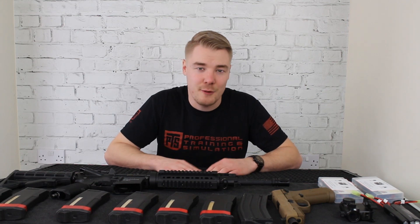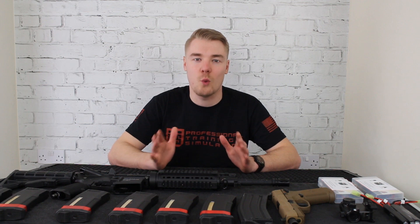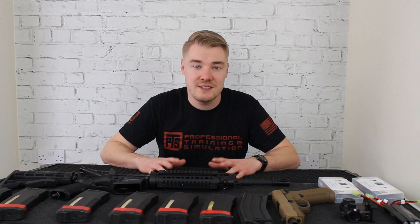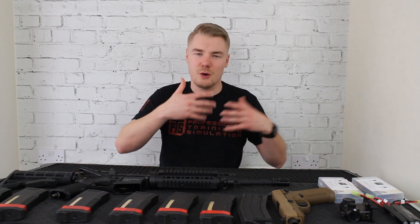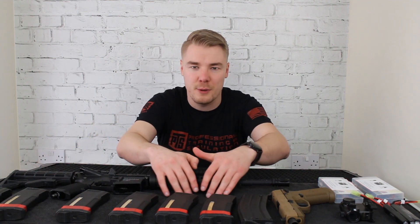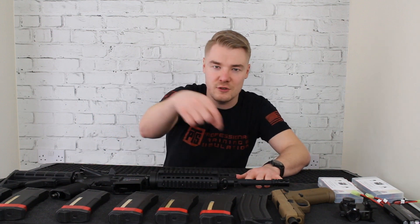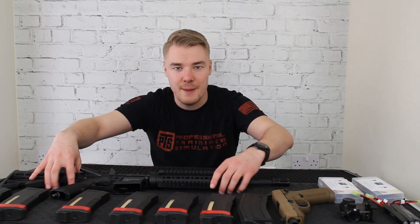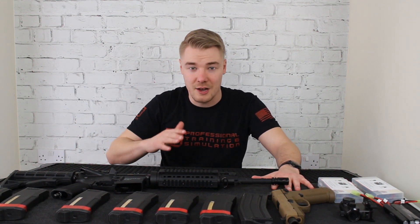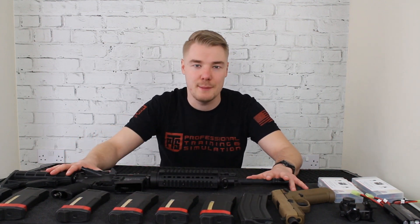Starting off with probably the largest and most important piece of kit: your weapon and all its extra parts. This Pelican gun box is brand new to me — previously I was using a gun bag. It comes with pluck foam where you draw around your weapon and pull the foam apart to make a shape. My TM Recoil is coming back Monday after having a lot of upgrades done, so I haven't cut into this box yet.